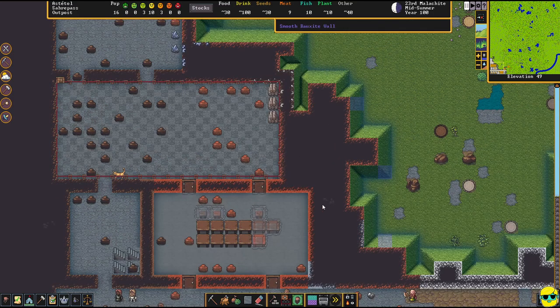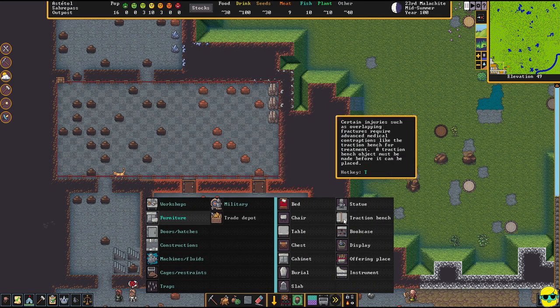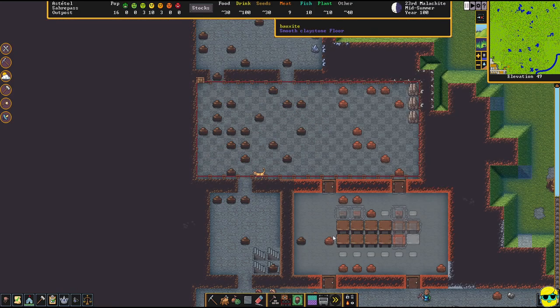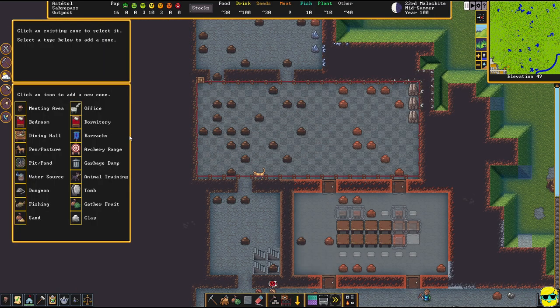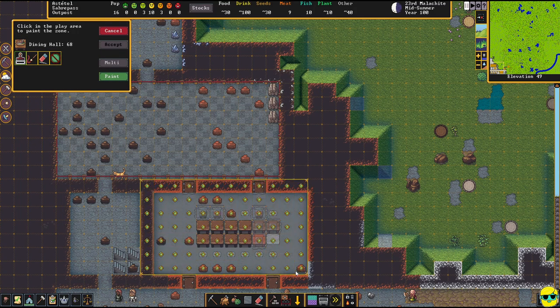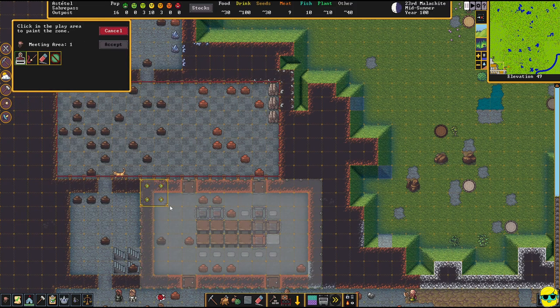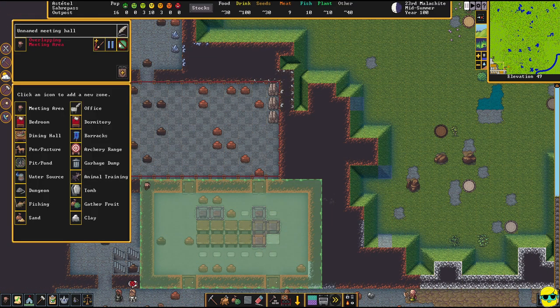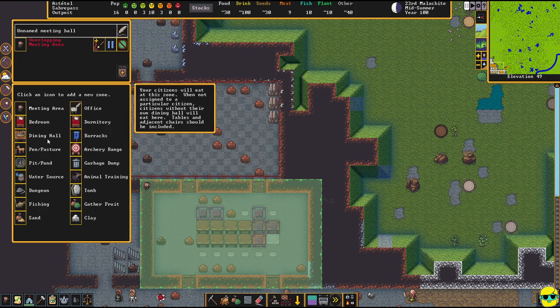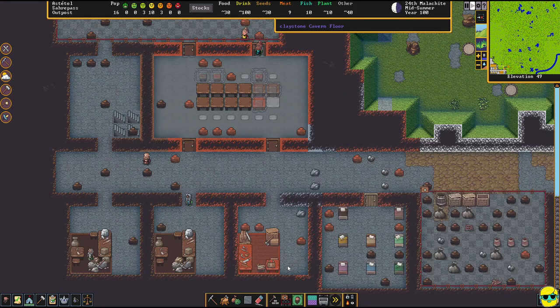Now the door is done, so I can immediately build furniture — as many chairs as we can get into this dining room — and put in more tables. Then go to zones. Remember you can overlap zones in this game, which is awesome. Select dining hall and cover the whole area — even the outside walls — and accept. It's a big dining hall. Then also make this our meeting area using the same space. It's overlapping: a meeting hall and a dining hall.